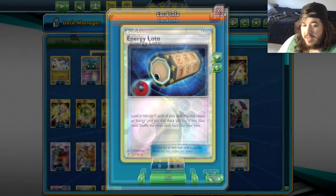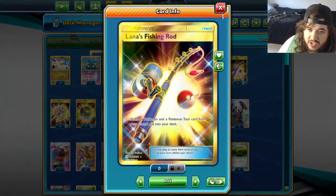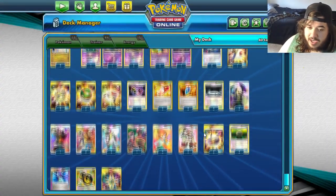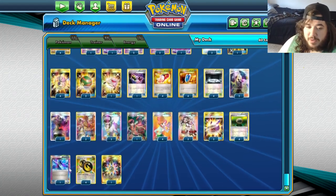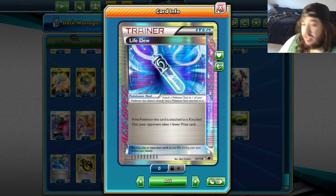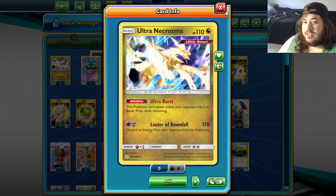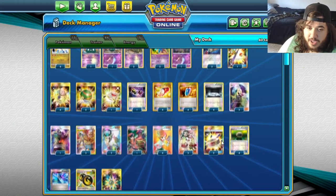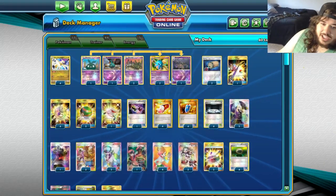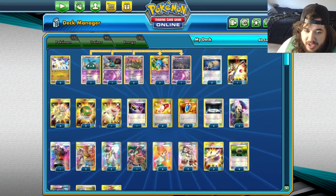We have an auto-look-at-top-seven card to find energy and put it in hand, which helps dig for Double Dragon energies. We're playing Lana's Fishing Rod to get back a tool card and a show of Pokémon. The most crucial card is Life Dew — if they knock out an Ultra Necrozma with Life Dew attached, they take no prize card, so you can essentially attack with a bunch of these guys and be okay. They've got like seven or eight non-GX Pokémon which might be overkill; Computer Search might just be the better play.